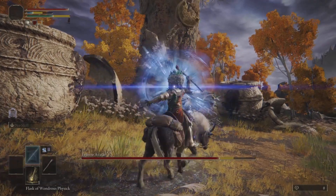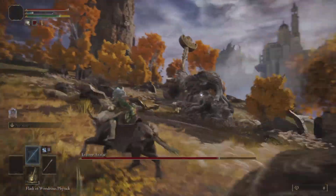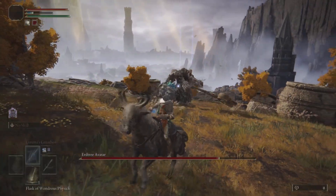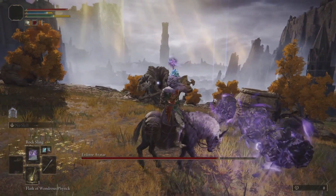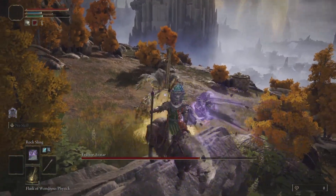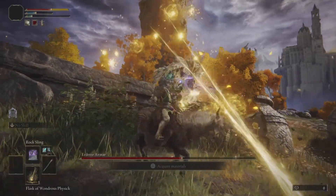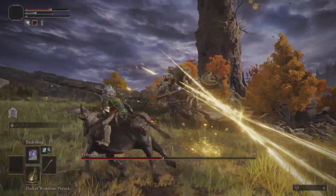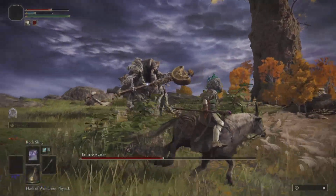That's actually the fun part of Elden Ring — just exploring and trying different methods. Since you're a mage, you have various spell options to test out. My rock sling is the best — it's basically the go-to. If I fail, I just go back to rock sling; it carries me through the majority of the game.